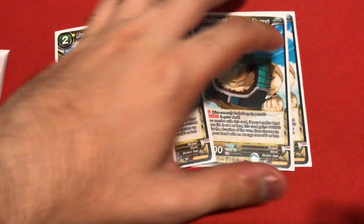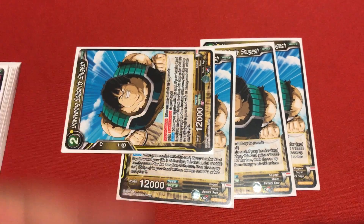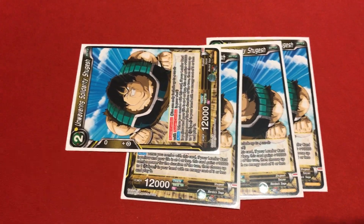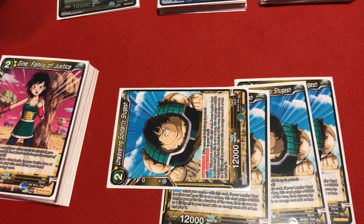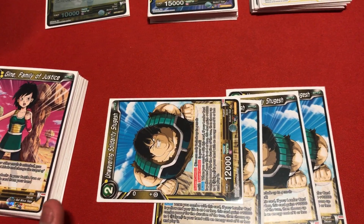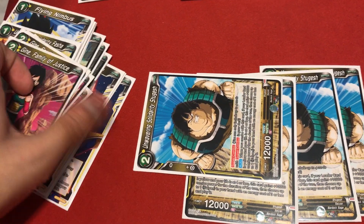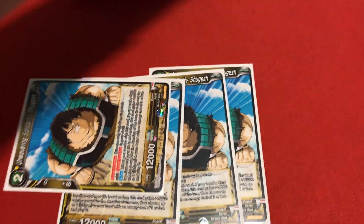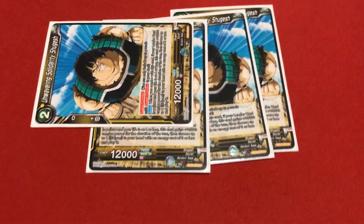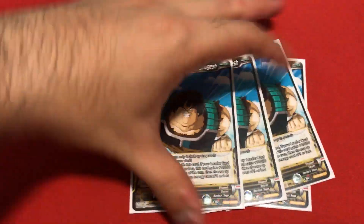For your super combo card, you're playing Shugesh. Shugesh is a really good card because when you have 4 or fewer lives and you combo with him, your leader gets 10,000 power and his effect lets you play a Saiyan card with cost 3 or less for free. You can use it for Gine, Fasha, any Saiyan card at level 3 or lower, and also some Great Apes. It also helps with the Goku cards I'm running. Always run 4 copies of him.